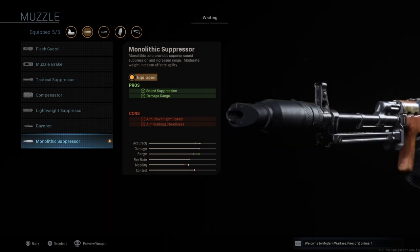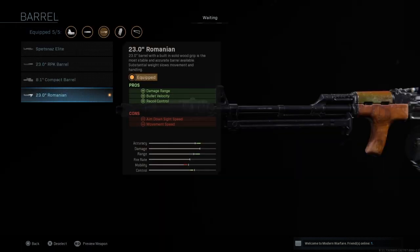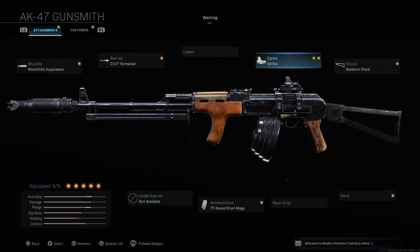For the AK-47, the first attachment is the Monolithic Suppressor, which increases sound suppression and damage range. It's not really needed for the extra damage range on Shipment since it's a small map, but it's still probably the best suppressor available. Next is the 23-inch Romanian barrel — the last barrel you unlock — which increases damage range, bullet velocity, and recoil control, making the weapon really good at range.